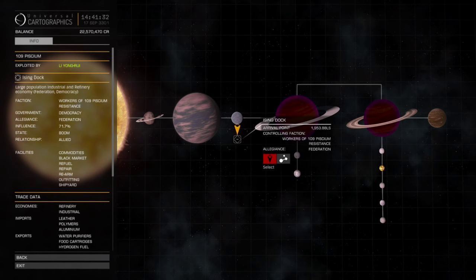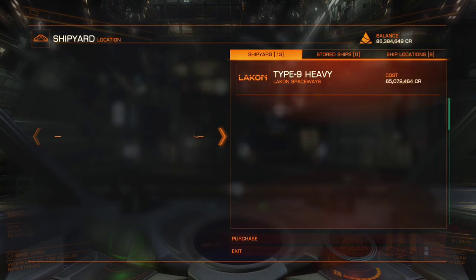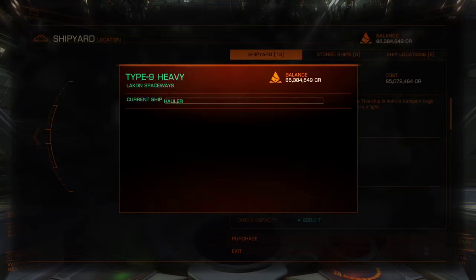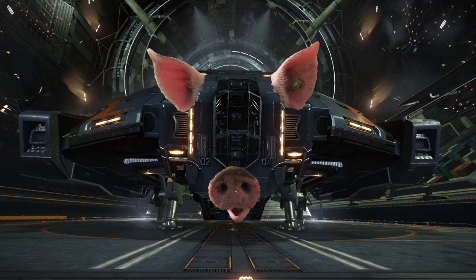Head on over to 109 Piscium and go back to the Icing Dock. When you get here, strip down whatever ship you've used for the journey and open up the shipyard. Find yourself the nicely discounted Type 9 Heavy and hit purchase. Congratulations on your purchase of the Space Pig — this plucky porker has more than enough room to gobble up anything you'd care to put inside it.